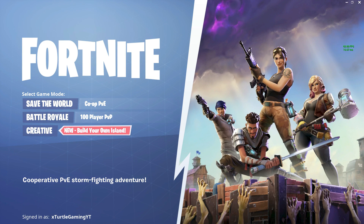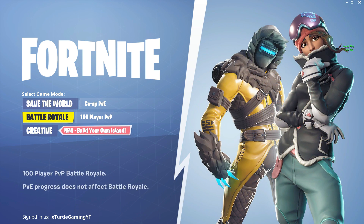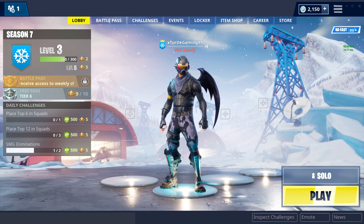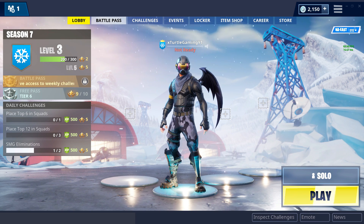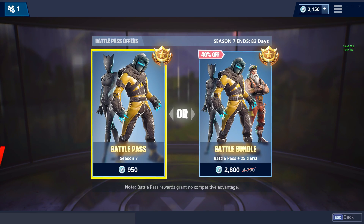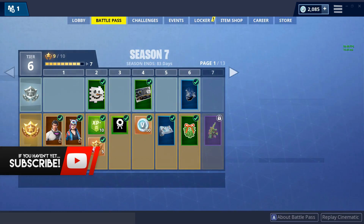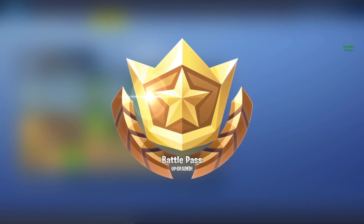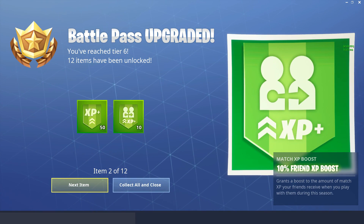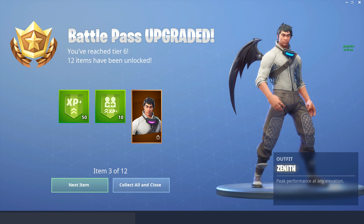Yo, what is going on guys, Dan from XTraddleGamingYT here back with another video. Fortnite finally added Season 7 - it's a brand new season, so let's hop right into it. We're on the main screen right now and things look amazing. Let's get to the most exciting part - the battle pass. I'm gonna go over every individual item and give my opinions. Let's purchase it for 950 V-Bucks. Boom, let's get it - got some XP and the Zenith skin.